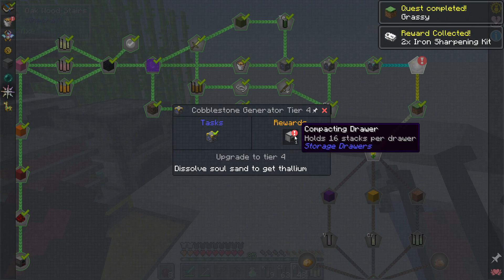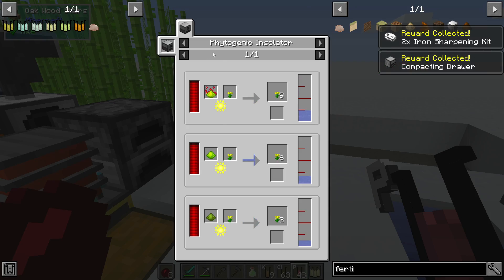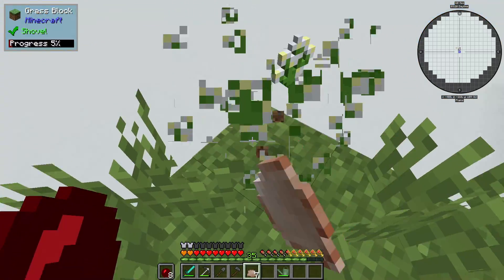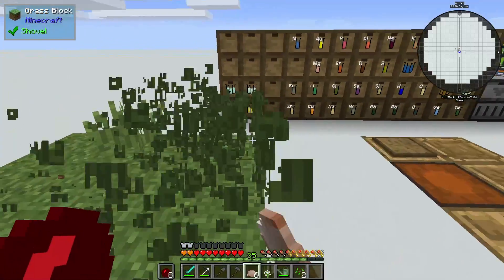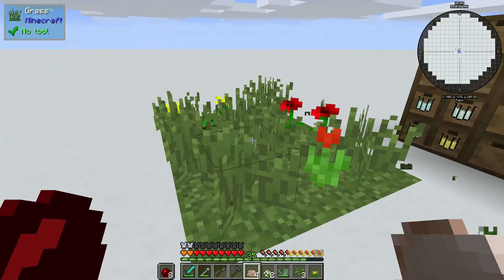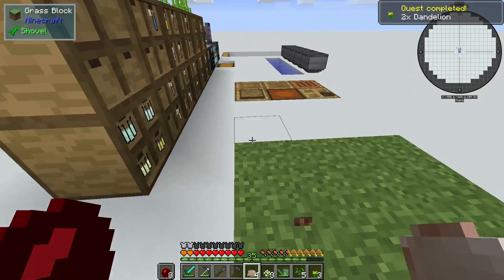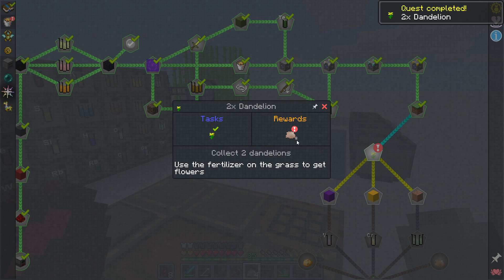We get some sharpening kits and a compacting drawer. We need two dandelions - let's hope we get lucky. One dandelion... we did get lucky enough. We are in a plains biome so we can get a whole bunch of different flowers, and we got the dandelions.